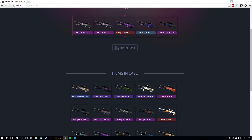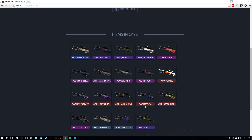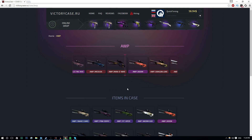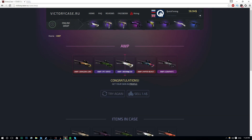I'm going to start this video off with an AWP case. Before I actually open this, let's quickly have a look at the skins we could potentially get. We've got the Medusa, the Dragon Law, Man of War, Lightning Strike, Hyper Beast. Here we go. The first case is being opened and this animation is slightly different. Straight away, we are getting a Worm God.